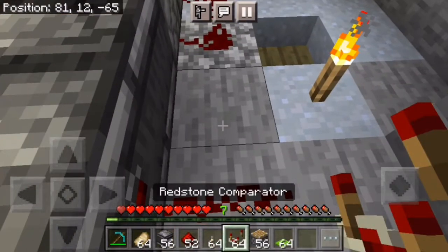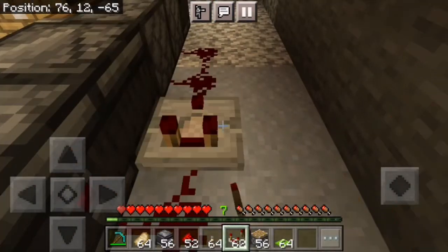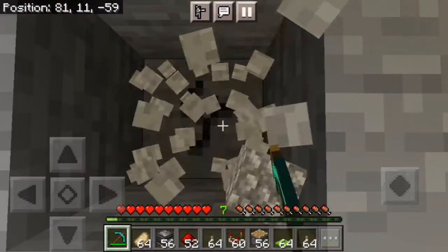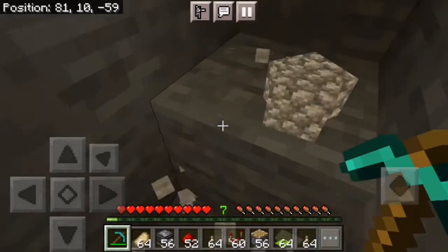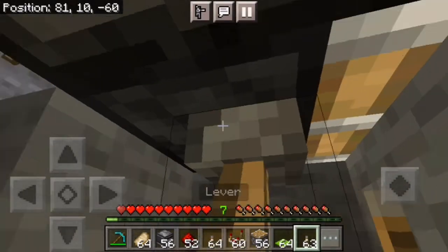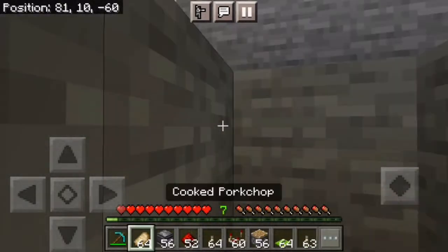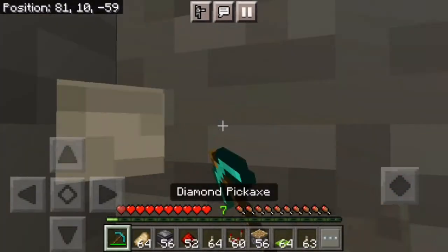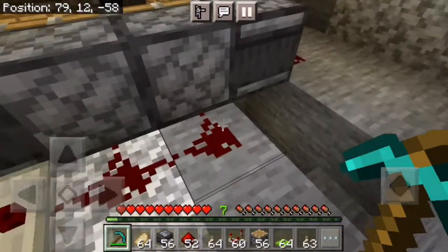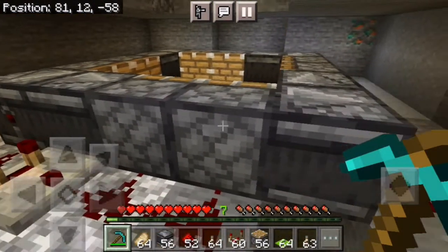Then you want to come back in with comparators and put them on every side. Then once you've got that, you want to dig down over here. You have to place a lever under one of the pistons — this one will do — because you can't place them on the outside since there's redstone there. So you've got to place it at the bottom.